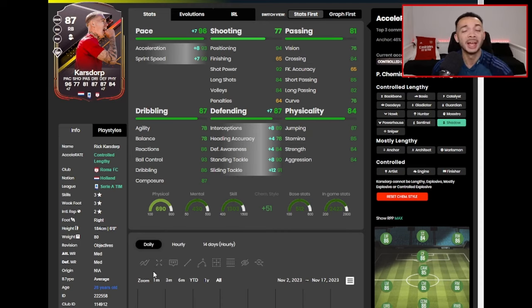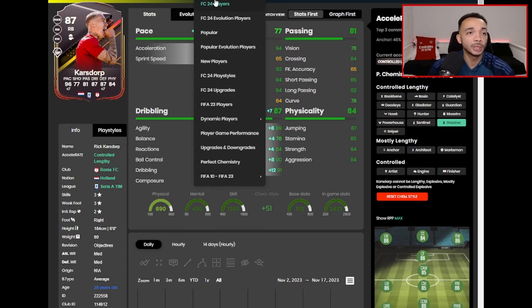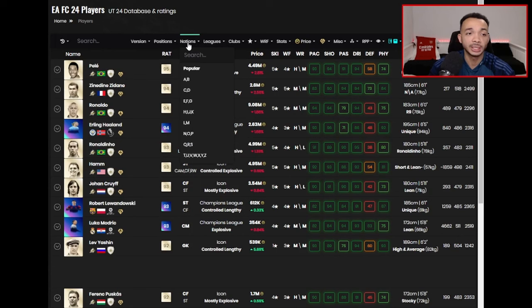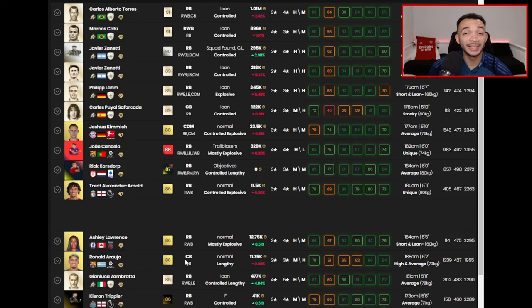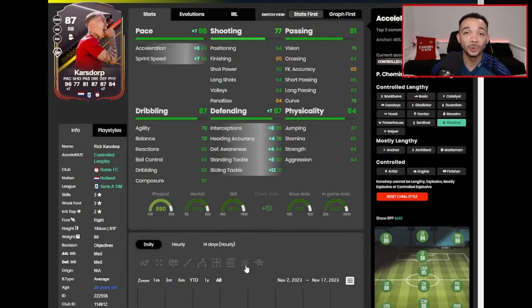I think it's a solid option. The other two - as I said - there will just be other options available for you on the market. There aren't too many right backs with a whip pass playstyle plus, and I know some of you love spamming these crosses, so he'll be perfect for you. He is the only usable right back with that whip pass playstyle plus - so that is unique with the card. Solid defender, can go forward if you play like that. You won't go wrong if you pick him. Let me know what you think of him in the comments, and if you've got Witzel or Iwobi as well, let me know what you think of them. It's been your boy Rumi - take care.